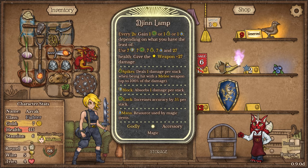We've got the djinn lamp over here: every two seconds gain luck, thorns, or mana depending on what you have the least of, and once you have seven of all of them and seven blocks and 27 health, you give the starred weapon 27 extra damage. It is broken if you can get this to work — absolutely broken. And it's on sale as well, which is tempting.